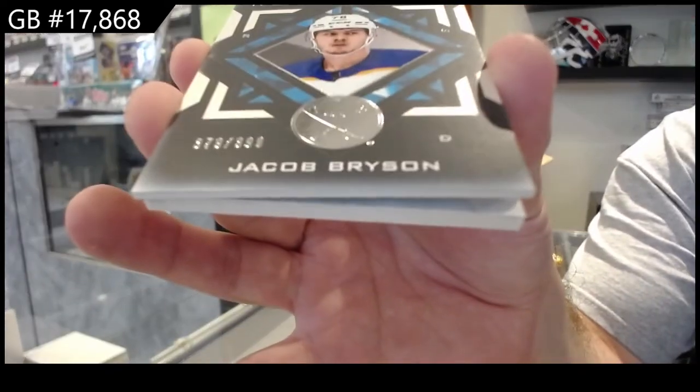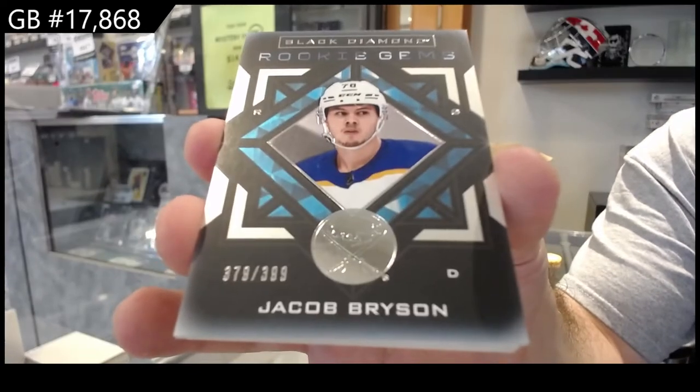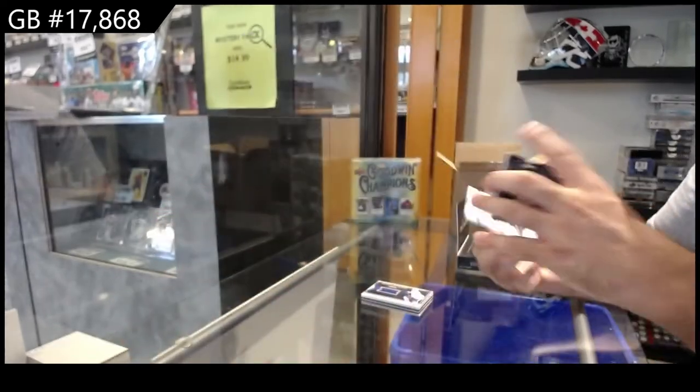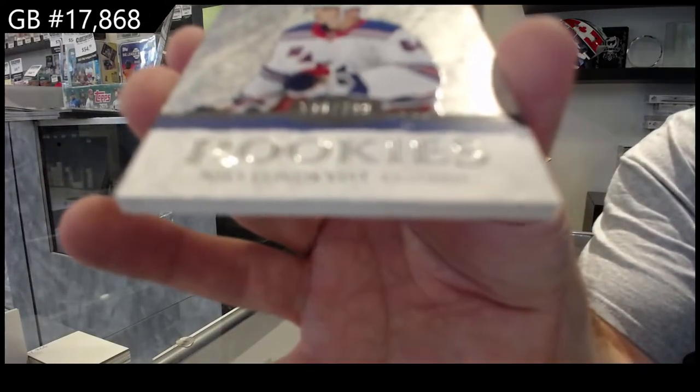Bryson for the Sabres — rookie gems Bryson. And a 299 exquisite rookie for the Rangers of Lundqvist.